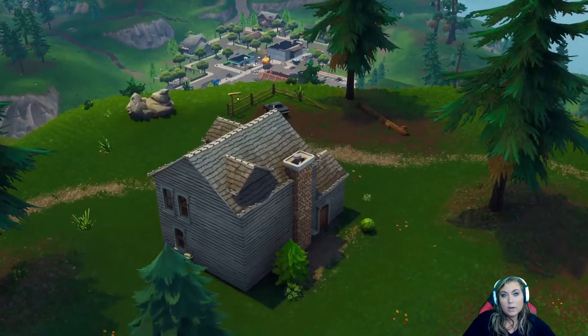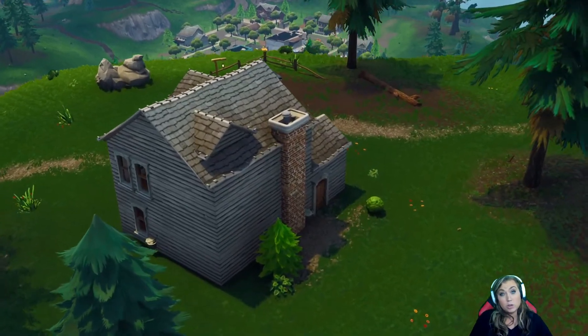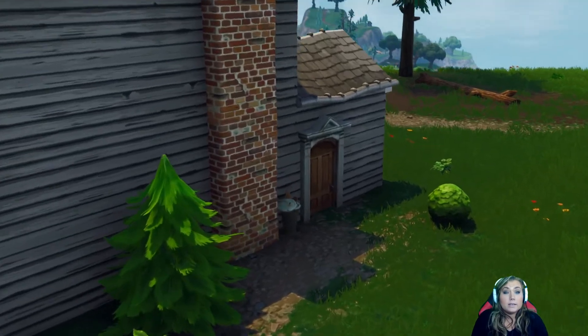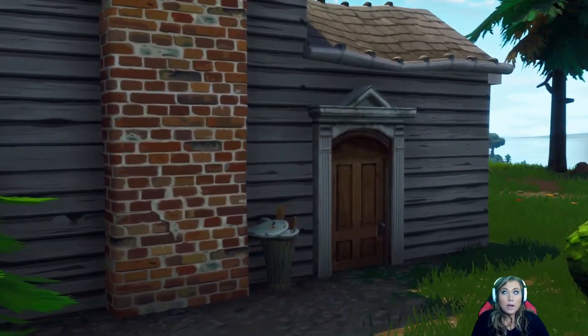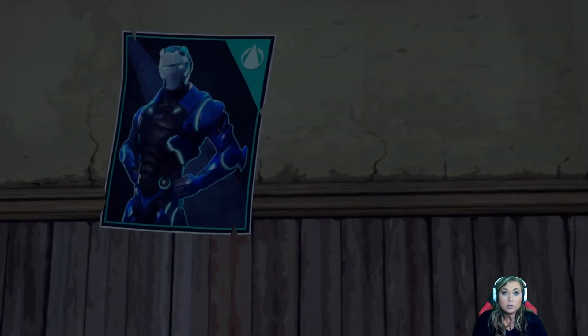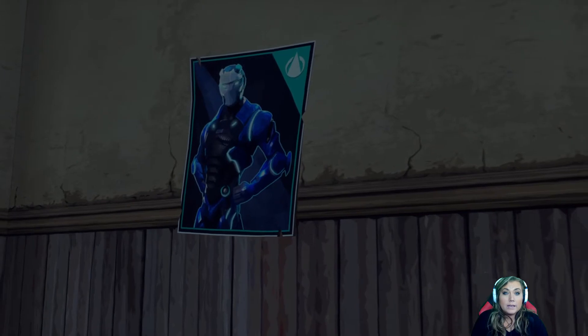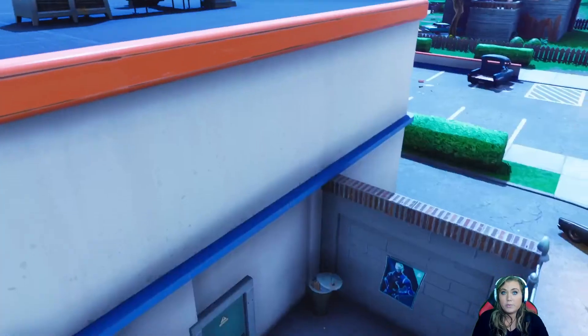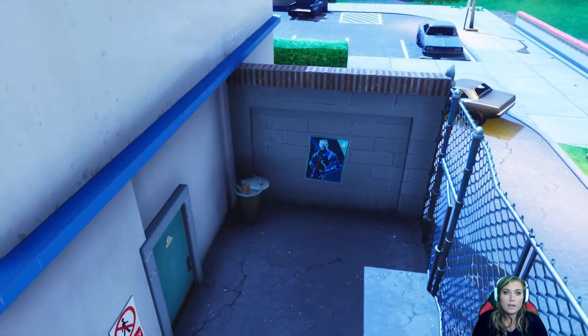The next one is the mountain close to Greasy Grove — there's a house up there and the poster is on the bottom floor in what I would consider the dining room, hanging on the wall. Also, in Greasy Grove at the burger joint, if you were to go for a smoke break or throw away trash in the back, there's one hanging on the bricks.